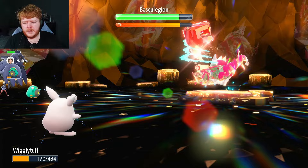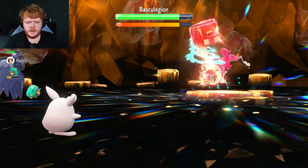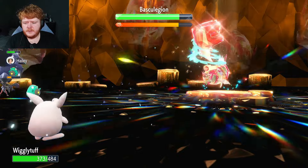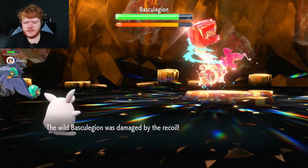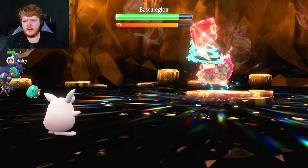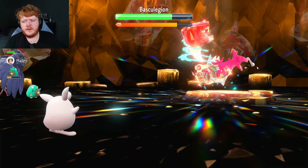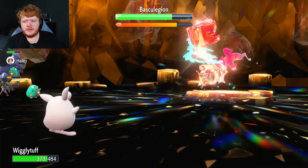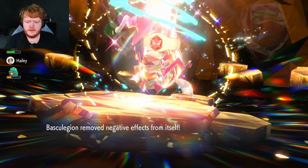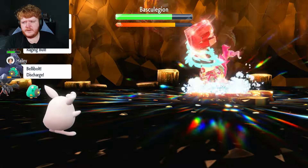Now we start using Draining Kiss until it removes negative effects or nullifies us — I don't want to risk it. Look at that — straight to full health! Wave Crash is fine; it's taking recoil too. I'm hoping when it removes negative effects from itself, Tauros comes back in to drop its Attack down again. And there it goes — removes negative effects.